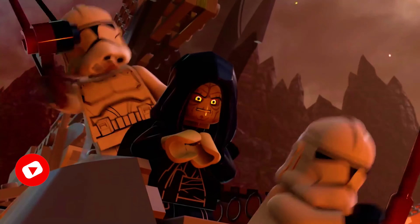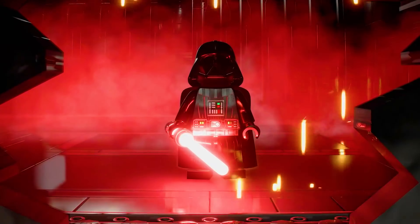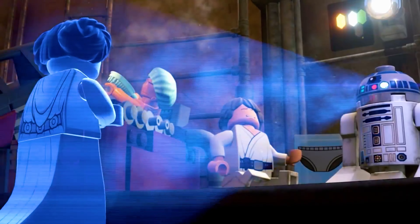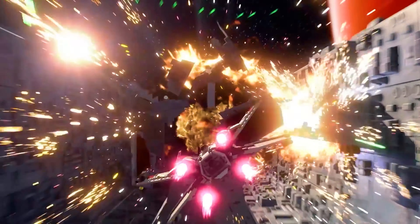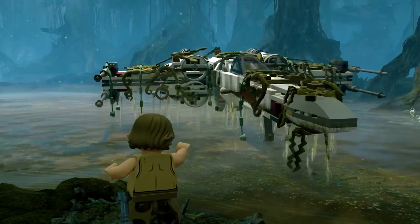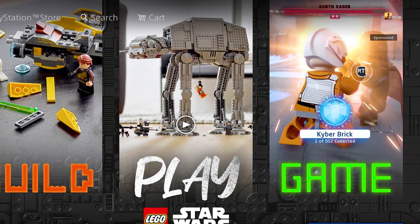It's mostly minor information but it's kind of exciting at the same time. This comes from a Reddit user named PizzaSpiderTime — a link to this post will be in the description. He says he found this image on the PlayStation Store, so this is an ad from the PlayStation 4 Store advertising the Skywalker Saga game. On the image it says 'Build. Play. Game.' and on the right side you can see an actual gameplay image from the Skywalker Saga.